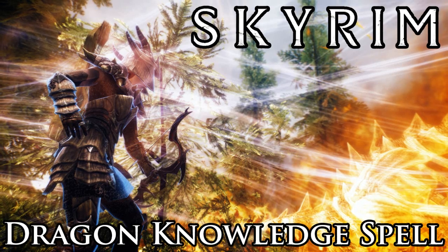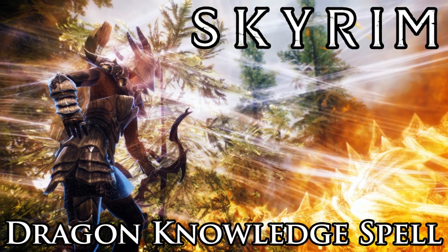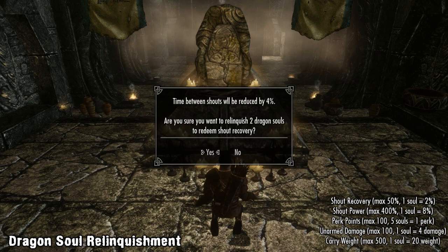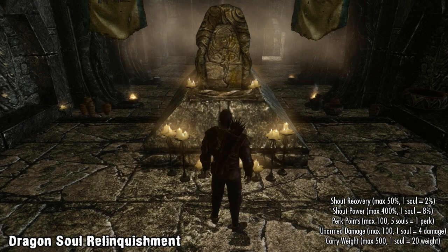Hello and welcome to Borough Jewel. This time we have the new Dragon Knowledge Spell mod. Last week we featured the Dragon Soul Relinquishment, a mod that let you take part in a ceremony that lets you exchange Dragon Souls for a variety of different buffs for your character.